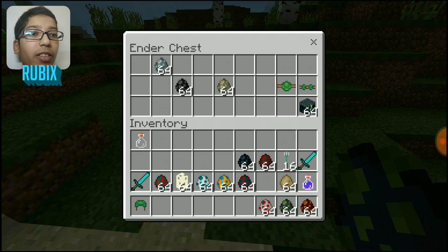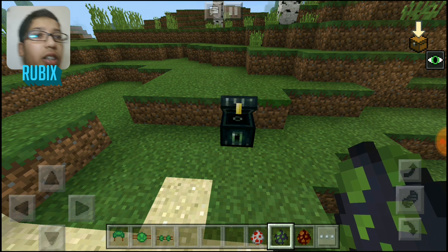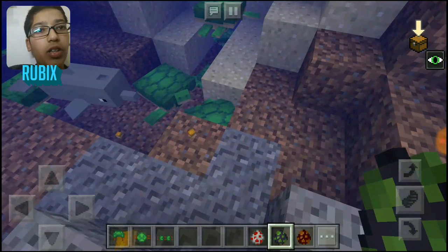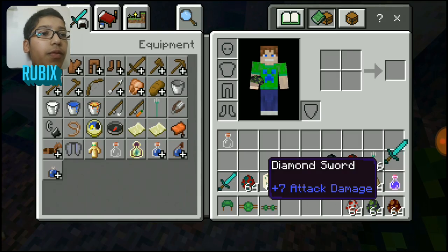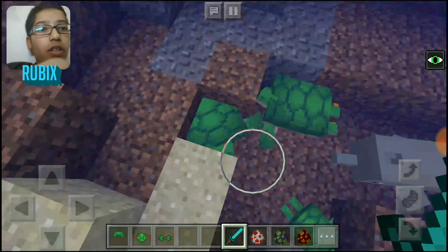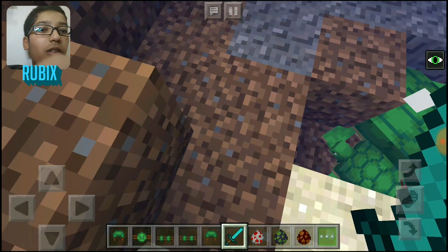This is the turtle armor. When you kill the turtle they will drop these things. Let me show you that. I will kill this turtle — it drops all these things.